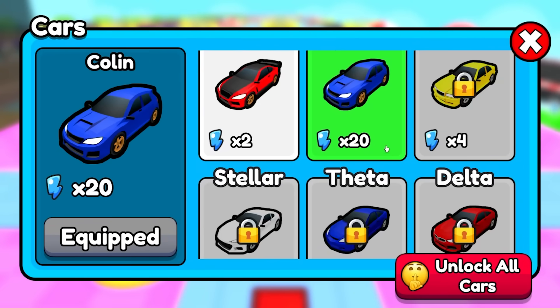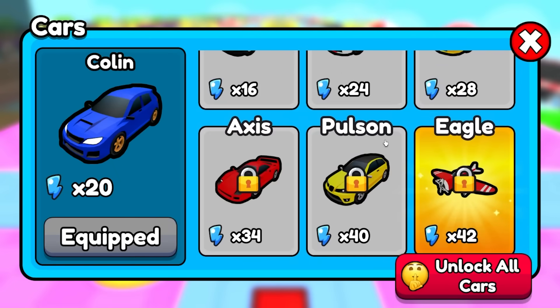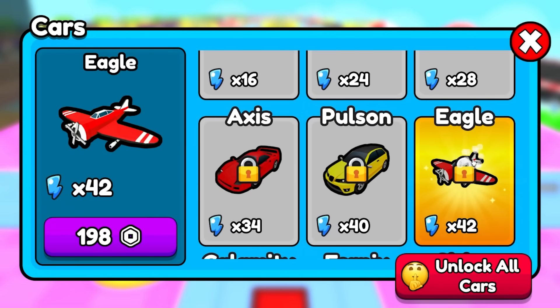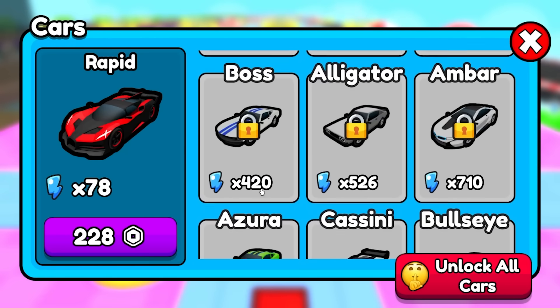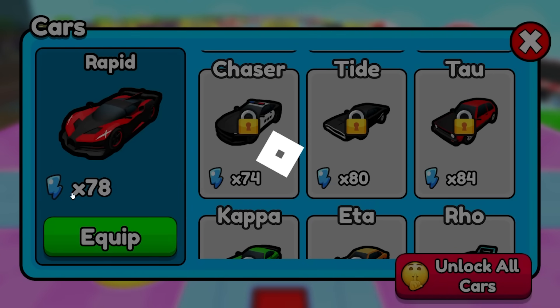I could also just keep upgrading my car — I'm at a 20x multiplier right now. To unlock all cars it costs 2,300 Robux, which is insane. But there's a plane for 200 Robux and a Bugatti for 230 Robux! I'm buying the Bugatti — 230 Robux for a 78x multiplier, that's going to be sick.